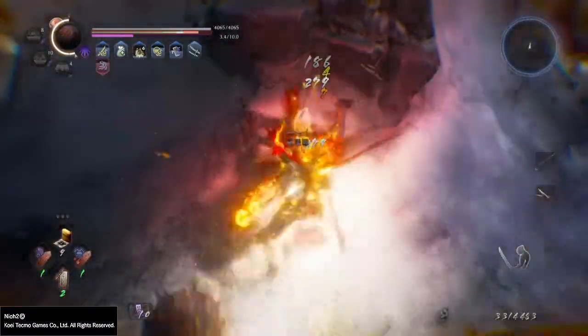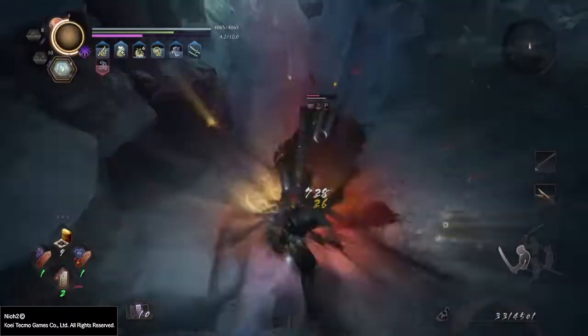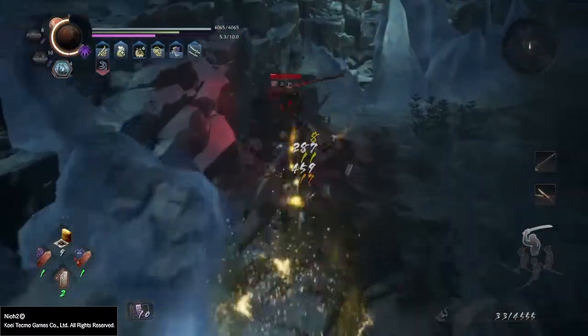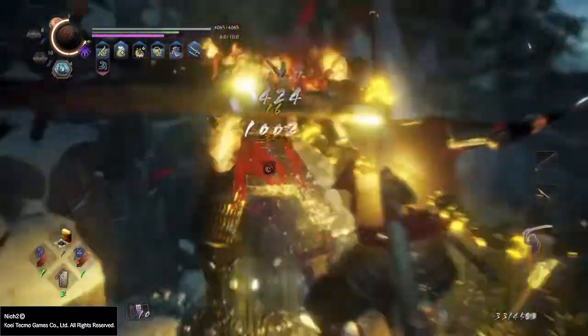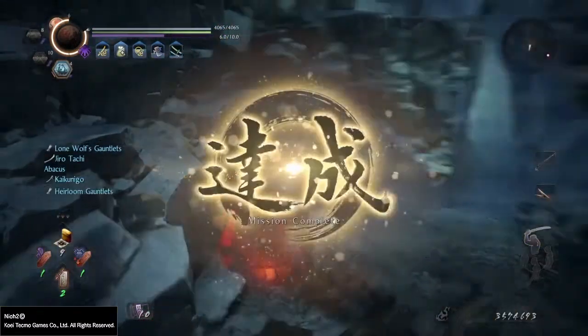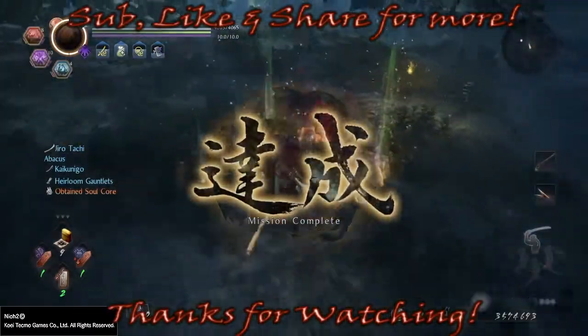He won't cause much of a fuss and as I said there is a chance that he will drop a Soulcore as well. Shadow Region, the Brothers Blades — less than two and a half minutes to do this, and as you can see, two Mortal Soulcores. You can do this very consistently.